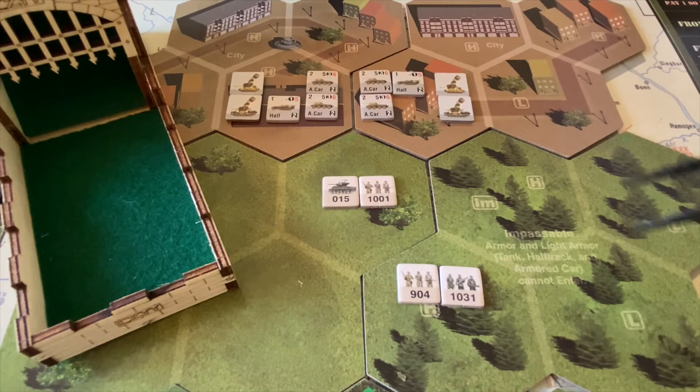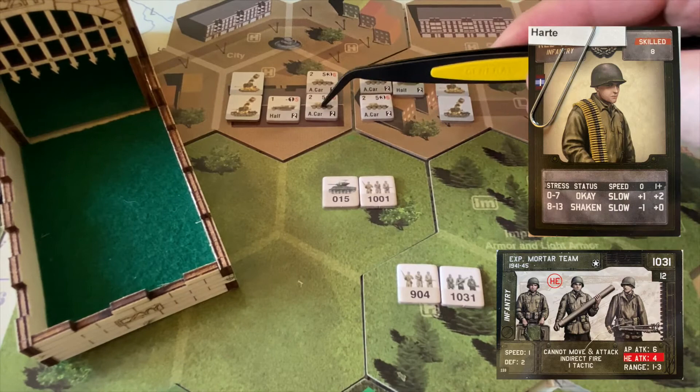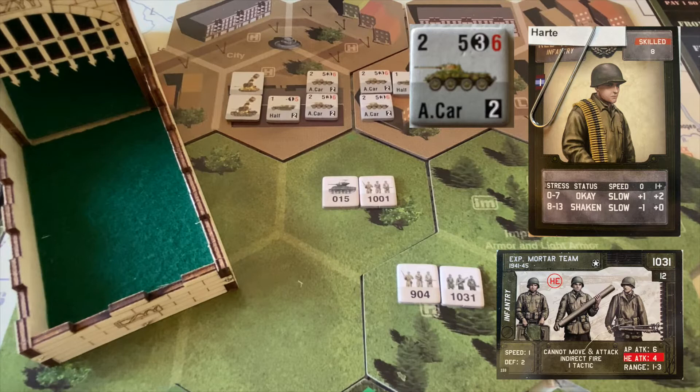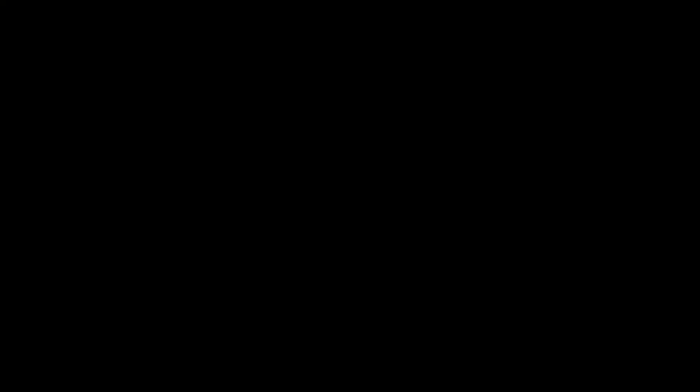Now let's get some retribution. We're going to have Sergeant Hart with his mortar team fire on the armored car in the city. Sergeant Hart normally needs a six to hit at range two, but at range one or greater he adds two to his dice rolls because he's a good shot — so he needs fives or better to hit. Two shots: one and a nine — one hit. The armored car has a defense of two and needs a four or less to negate it because of the city bonus. Ten — yes! An armored car goes down. We need two more kills to wipe out the battalion.